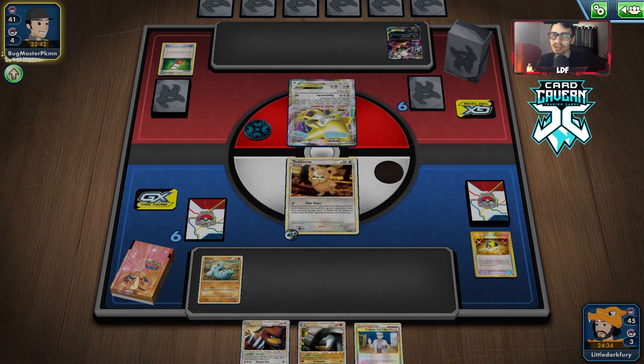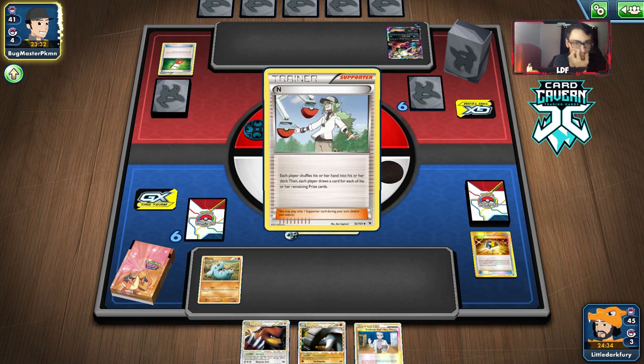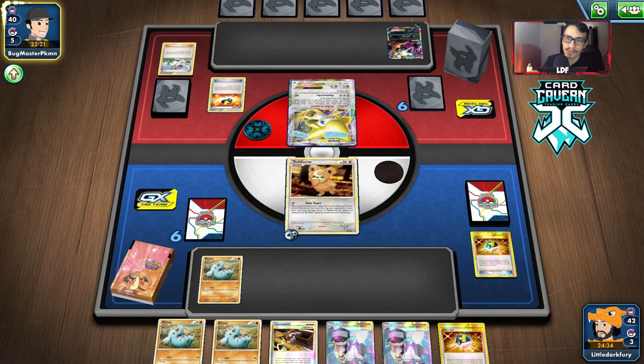We'll still see if this Jirachi moves. They attach to Darkrai. If the Jirachi doesn't move and we get a Rainbow Energy here, we should be chilling. An N — there goes our hand. We lose both Urserine, Dawnfan, and the Phanpy. That was a good hand. We would have whipped an Energy, so we actually might not have been able to do Hammer Arm there anyway since we would have evolved.